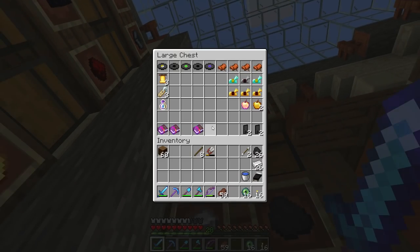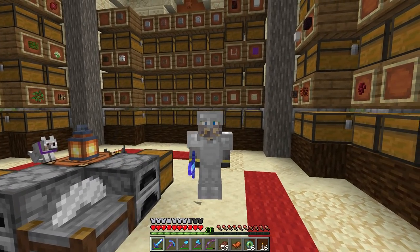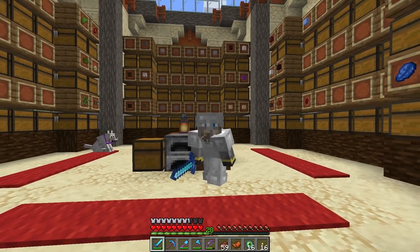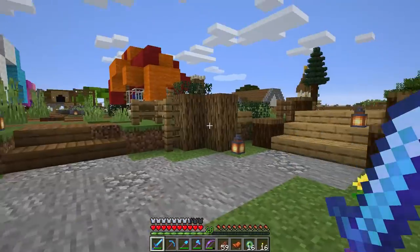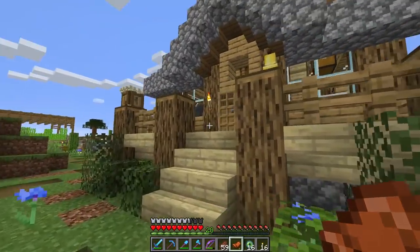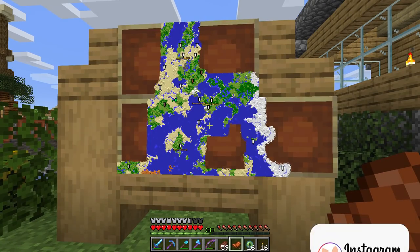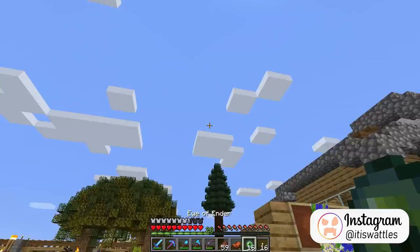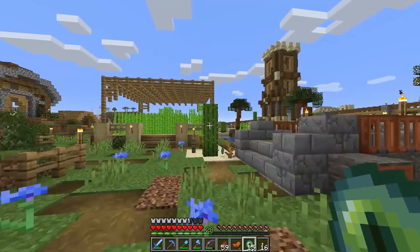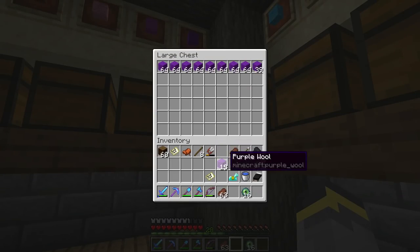Eyes of Ender are magical - they can locate the stronghold within your world. You'll also want a lot of food and a bed, because this process can take a long time. If you're out in the field at night trying to find it, that could be dangerous. You may also want to grab a map to mark the stronghold. We'll throw the Eye of Ender to figure out which map to take - okay, that way. Don't throw your Eyes of Ender at cactus.